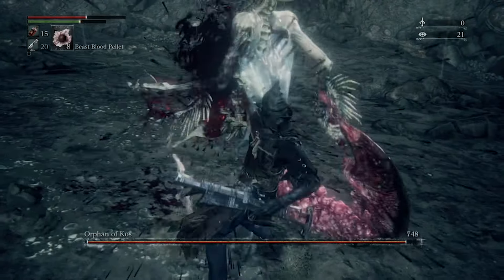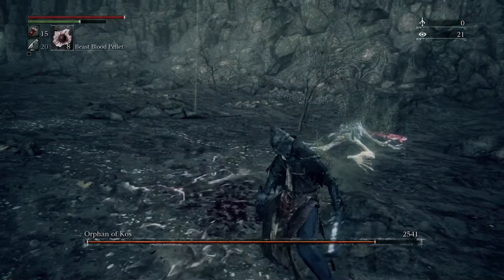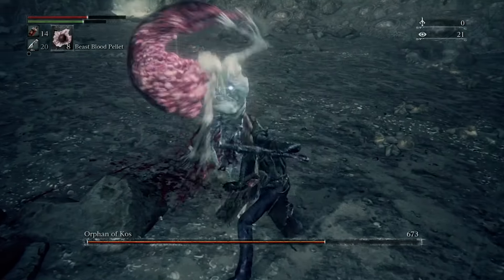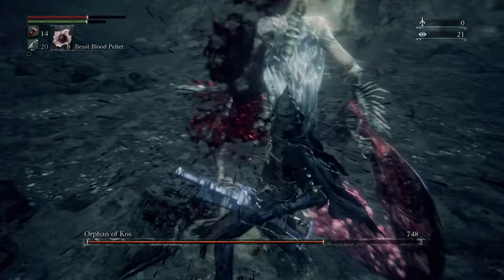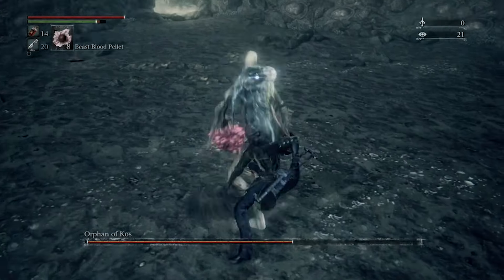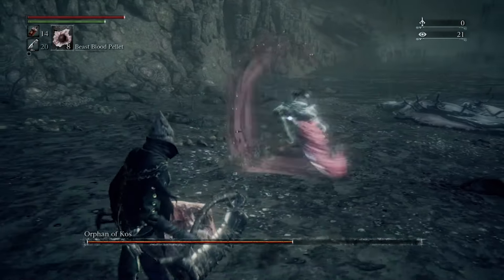Simply keep baiting him to do the move where he jumps over you. When he jumps over you, don't roll toward him — just let him jump over you, turn around, do a charged attack, and then do a visceral, and you'll have his health basically depleted in no time.